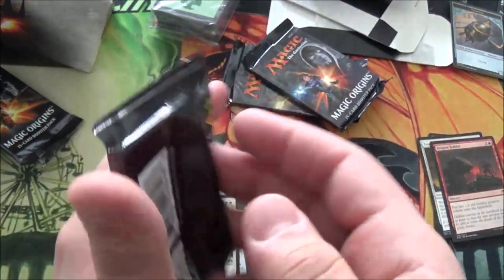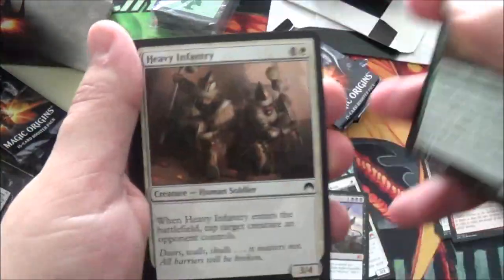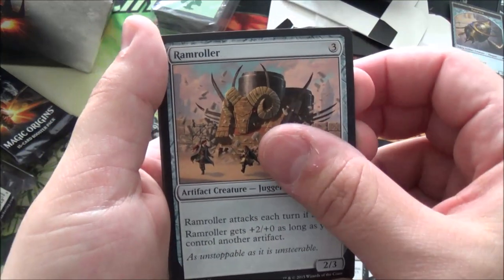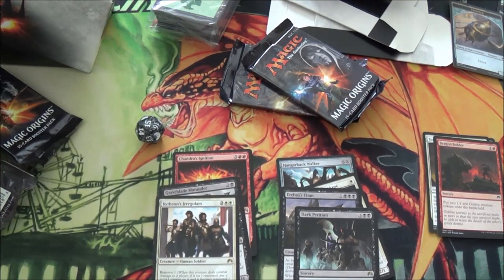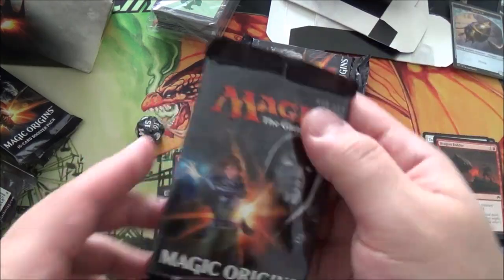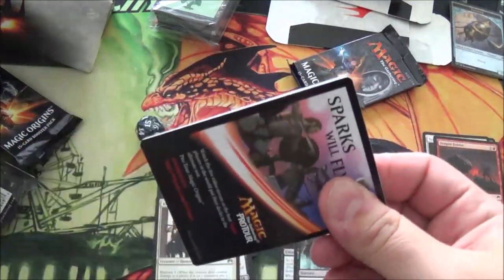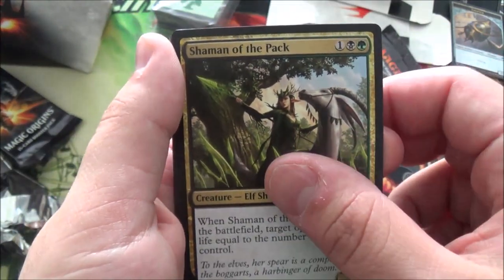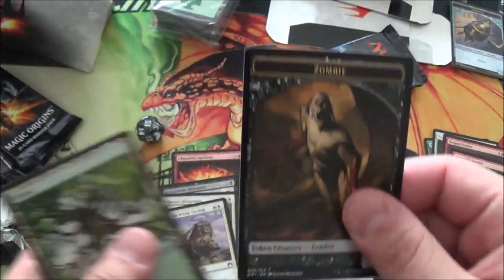Three more packs left. Jorga Invocation, Valor of Akros, Ramroller, and hey — Dark Petition! Not bad, it's not a bulk rare. It's a pretty good tutor card. I think it's played in Standard — I'm not really sure, I've seen it in a few decks. Last two packs — this pack's kind of open already so we're gonna open it. Foil Magmatic Insight, which is a pretty good card. Shadows of the Past, Shaman of the Pack — another pretty good card. Rare is Knight of the White Orchid, and a foil Tormented Thoughts — that's not worth anything. And then a Zombie token.